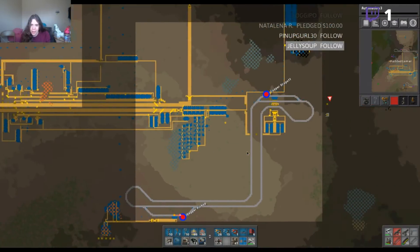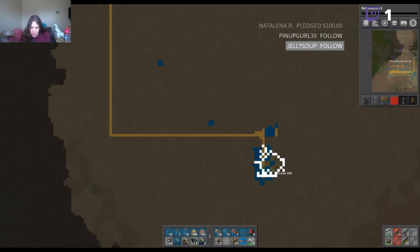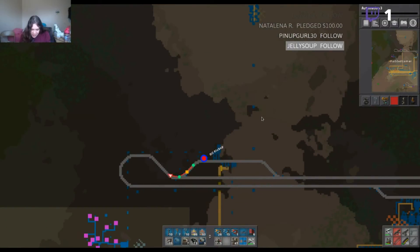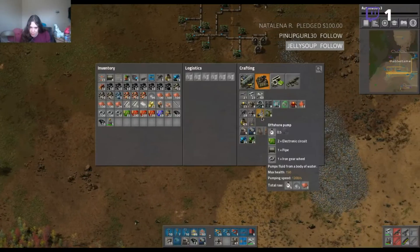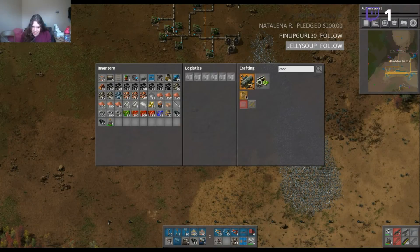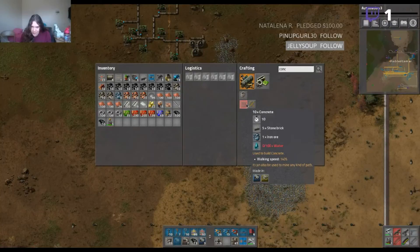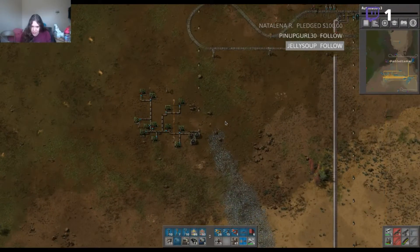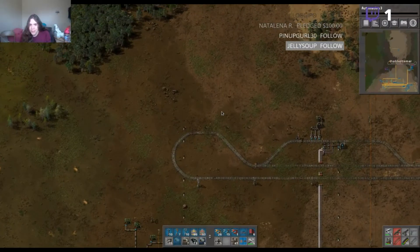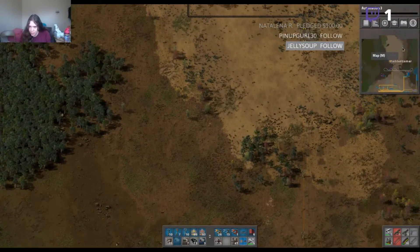This map could do with being a little bit clearer — it's not the best thing to look at with bad eyes. I've set it up somewhere... oh, it's all the way over there. God damn it, that's gonna be a pain. So I need to get water. What does concrete require? Stone bricks, iron ore, and water. We do have an iron ore deposit — it wouldn't take more than like two iron producers to get the concrete we need.